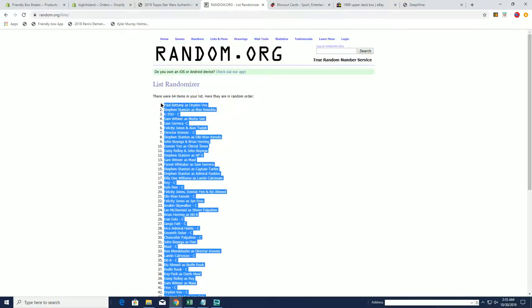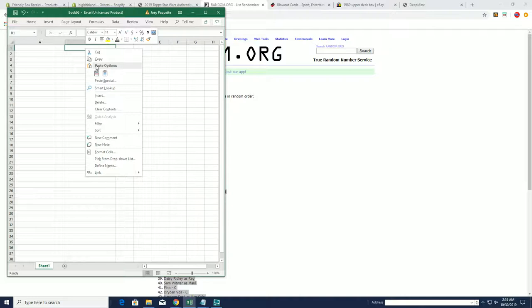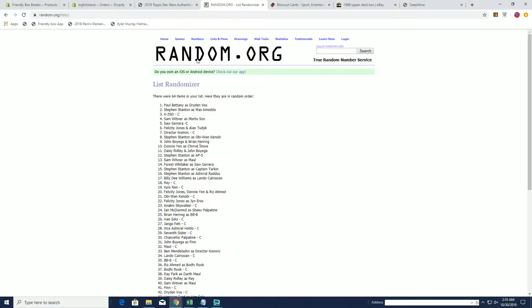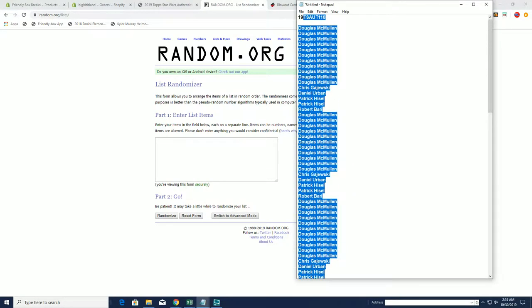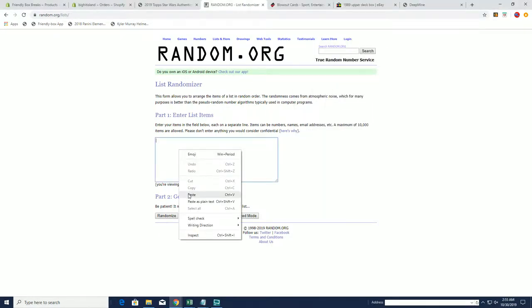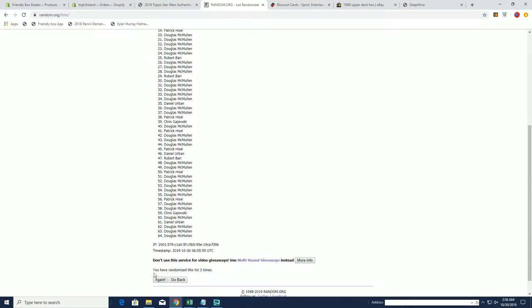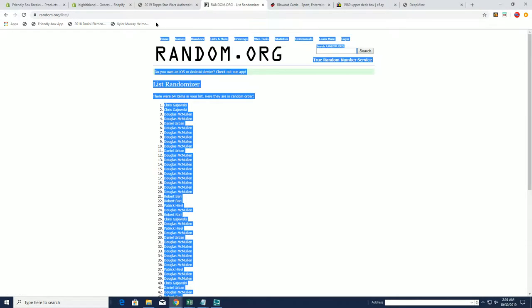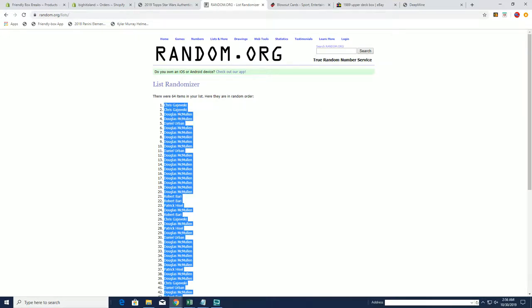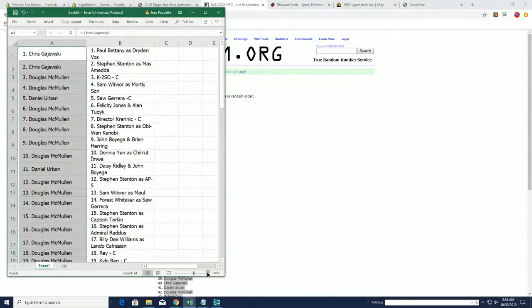Let's pop this onto our spreadsheet here, just like that. Then we're gonna do the same thing with everybody that bought into the break. Let's put you through seven times and then match you up with some characters. Here we go — one, two, good luck guys, three, four, five, six, and seven. Douglas M, you're at the bottom; Chris G, you are at the top. Let's paste it in and make this big so you can go down the list.